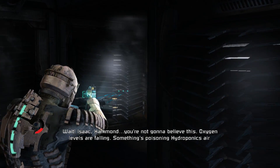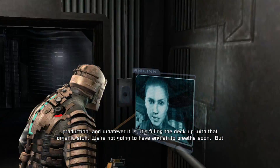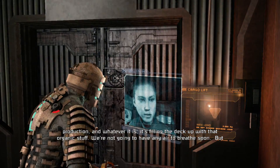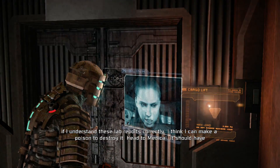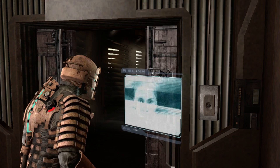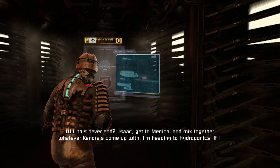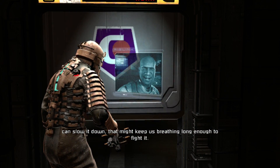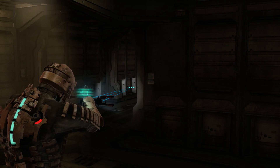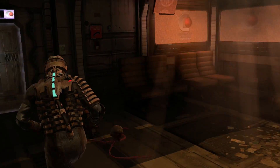Isaac, Hammond - you're not going to believe this. Oxygen levels are falling. Something's poisoning hydroponics air production, and whatever it is, it's filling the deck up with that organic stuff. We're not going to have any air to breathe soon. But if I understand these lab reports correctly, I think I can make a poison to destroy it. Head to medical - it should have everything you need. Get to medical and mix together whatever Kendra's come up with. I'm heading to hydroponics. If I can slow it down, that might keep us breathing long enough to fight it. And of course, another issue comes up and Isaac has to be the one that fixes it.